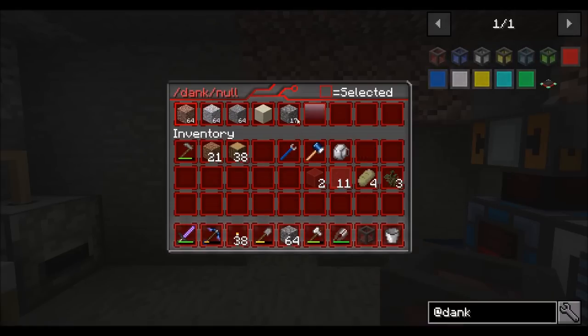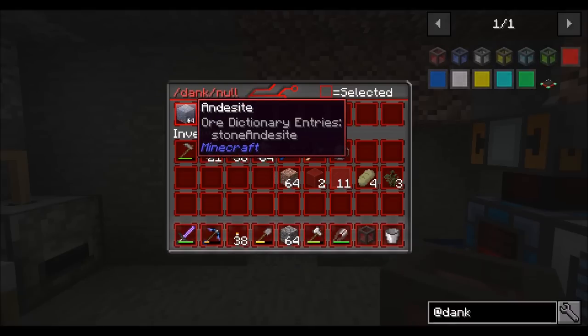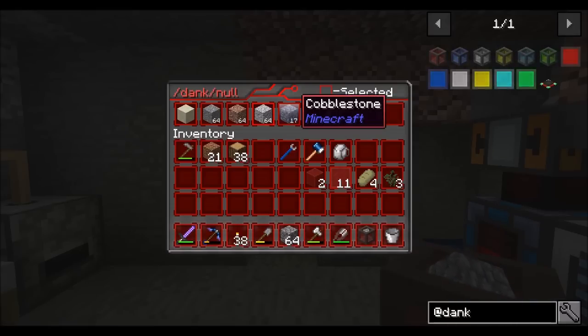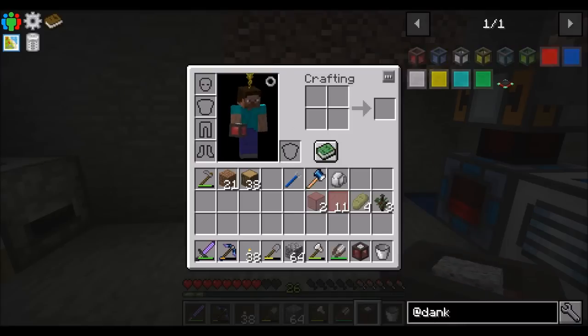You alt-left-click to select which item. So if I put these guys in that way, it doesn't matter, but you can alt-left-click to select. So see how it has cobblestone on the dank null now? There you go — now it's cobblestone.